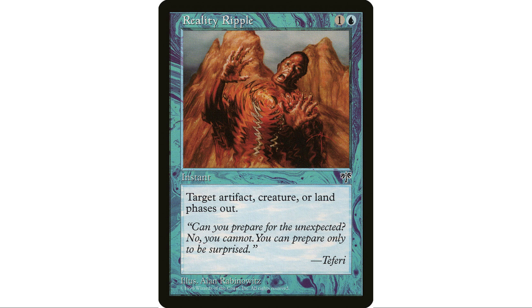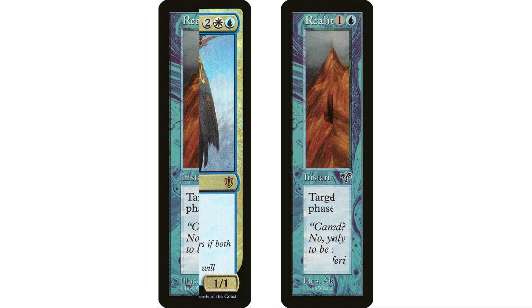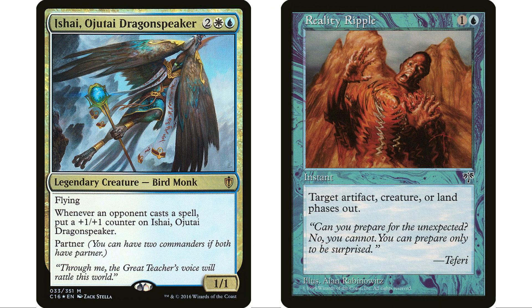Reality Ripple is basically a one-shot Teferi's Protection. Rather than paying three mana to phase out all your stuff, you can pay two and phase out that one thing you really want to save from getting destroyed. I had considered making an Ishae deck, and I thought this would be great in it, because you're putting all those counters on your Ishae and you don't want it bounced or destroyed. Phasing out keeps counters, so you can phase out your Ishae and it'll come back with the counters still there.